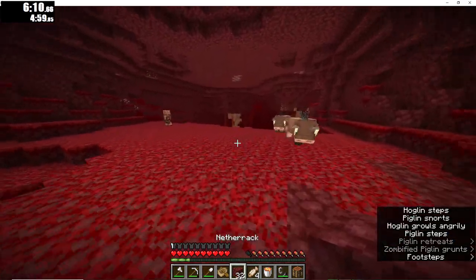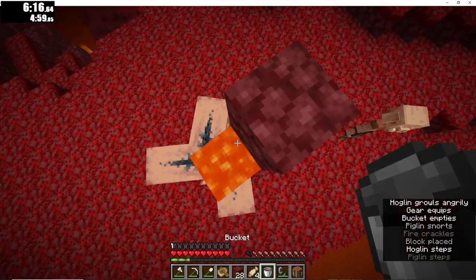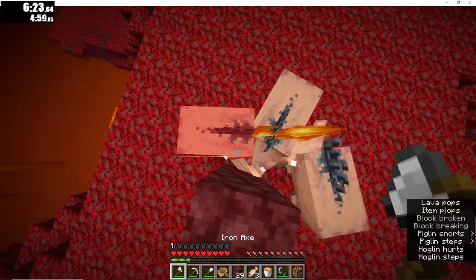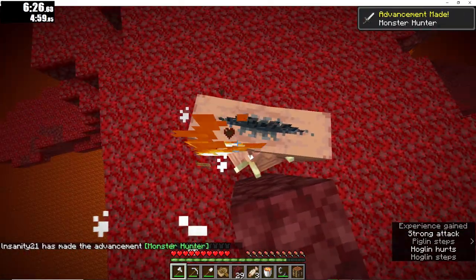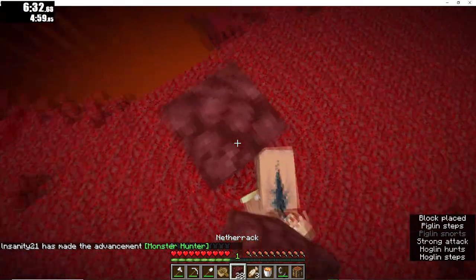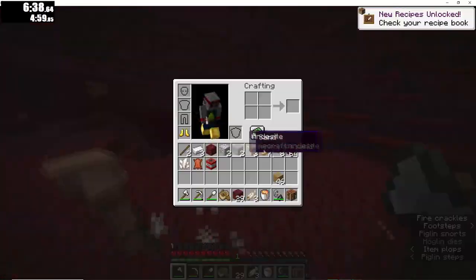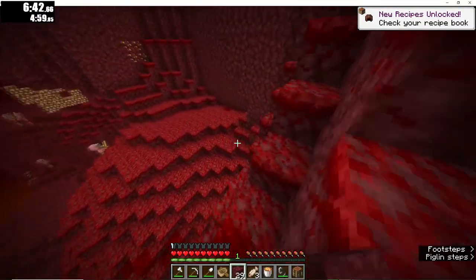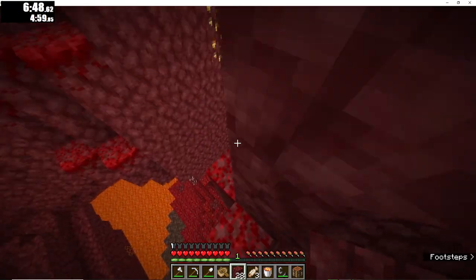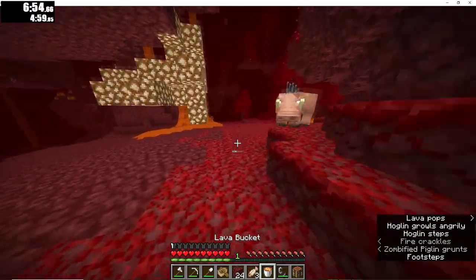There's actually three hoglins here and we need more food to continue this run, so I'm just gonna burn them with the lava that I got. Let's kill these hoglins. One isn't actually burnt so I'm just gonna slash it with my axe and kill it with the lava blade. We have seven pork chops from those hoglins. We just need to go to the Bastion and the Bastion is very far - that's why this seed is not good for speedrunning.